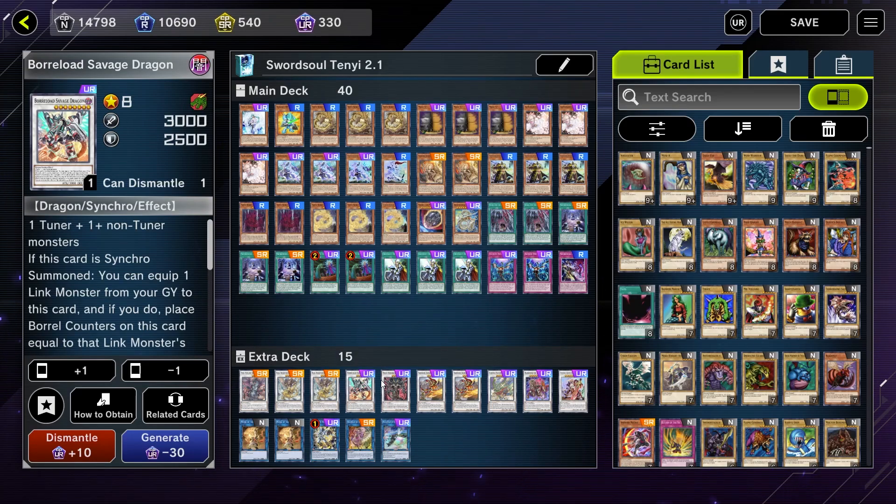Imperm in general is a really good card, but it's especially good against the mirror match because on-board monster effect negation is good against Swordsoul Tenyi. Imperm in particular has to be answered by Cross Out — it can't be Called by the Grave because it's not a monster. The other change: you guys were suggesting adding Boreload Savage Dragon to the extra deck over Dragite, and I really like that suggestion. I was actually about to drop Dragite to try out Herald of the Arc Light, but Boreload works too.